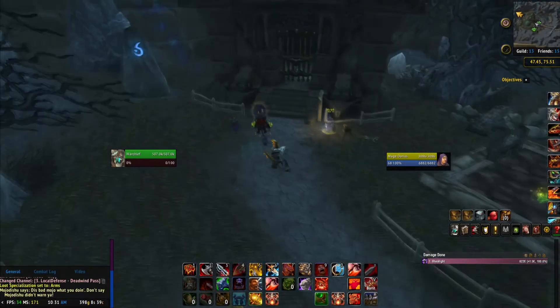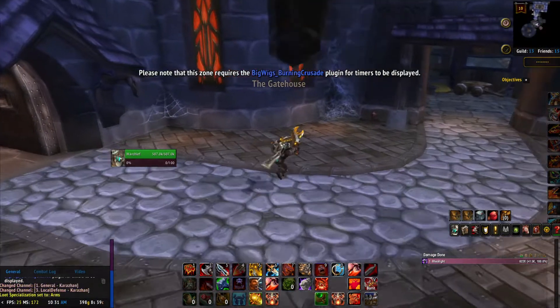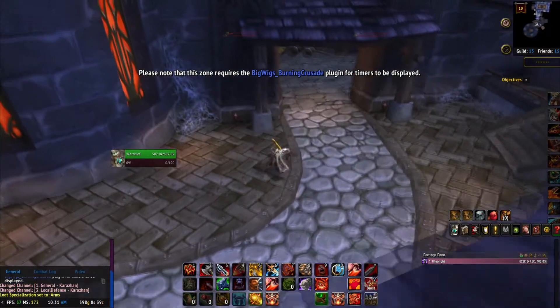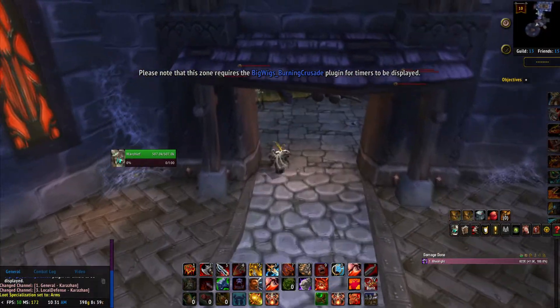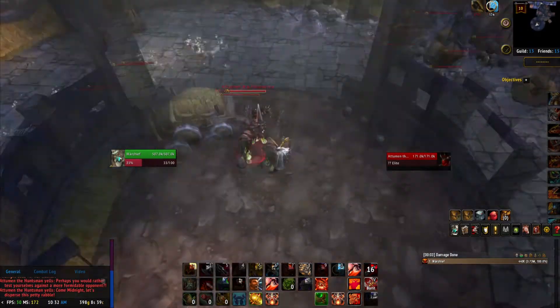Once there you can head straight inside as old Karazhan has no varying difficulty. Attumen is actually right next to the raid entrance, so all you have to do is run in, head into the stable area, smack him and then his horse Midnight, and you're done.